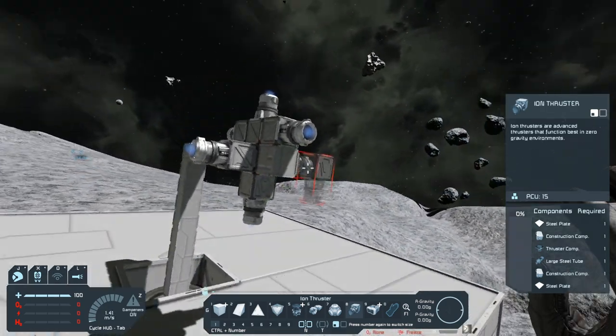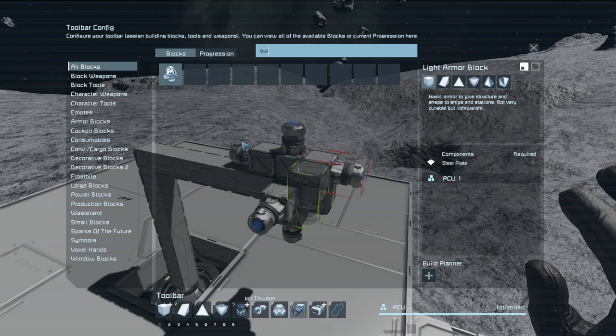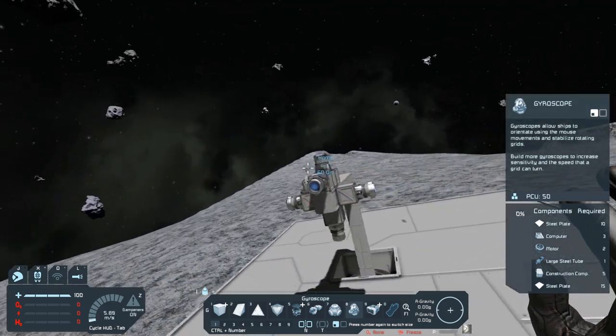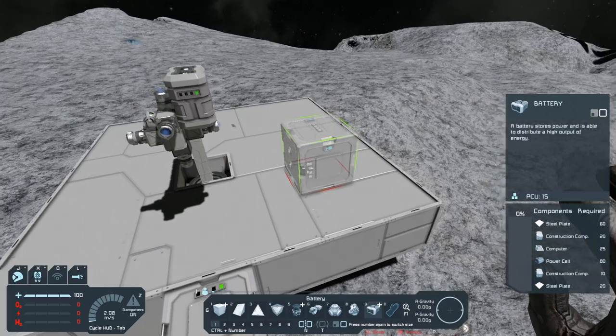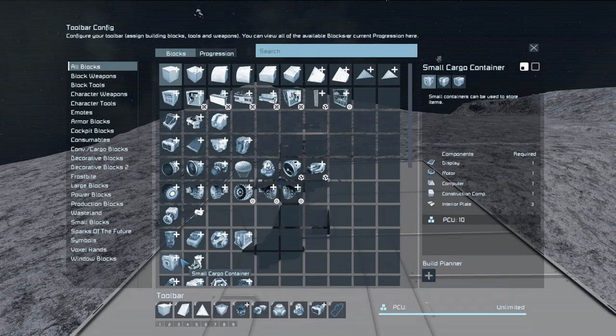Now that we have thrusters in every direction, the next thing we're going to need is a gyroscope. You cannot turn your ship without a gyroscope — and keep in mind, this is one thing that we all forget. Anybody who's played this game for any length of time has always forgotten the gyroscope at one point or another. The next thing you need to worry about is power. There are a number of different ways we can get power to the ship. One I'm going to do is battery power. If this ship is connected to the station, the battery will be able to charge until you get the ship finished.